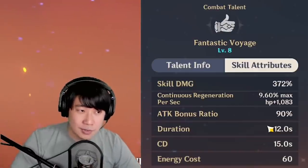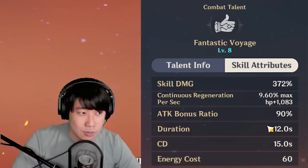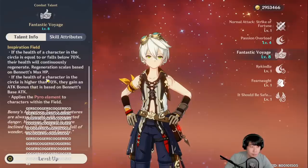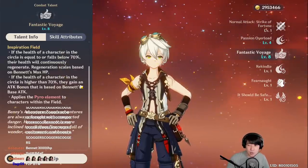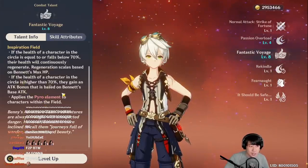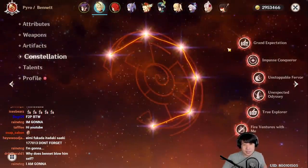At level 8, his skill damage is 372%, continuous regeneration per second is 9.6% max HP plus 1083, and the attack bonus ratio is 90% — starting from around 50-60% and reaching 90% at level 8. Keep in mind the attack bonus is based on base attack, not final attack. If it were final attack, that would be way too overpowered.